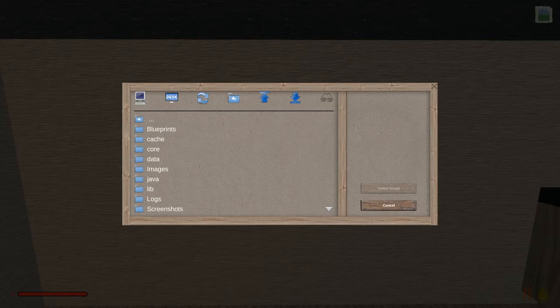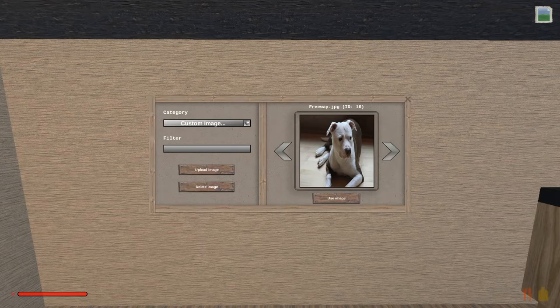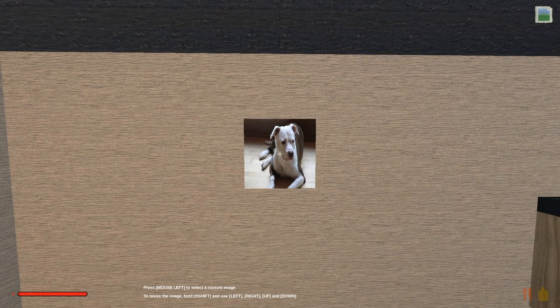For me it defaulted right to my Rising World folder, so I dropped an image into the images folder. The picture I'm going to use is actually my dog Freeway — he's a pit bull that I found, you guessed it, on the freeway, so he was named accordingly. He is an absolute sweetheart. Now we have our image up on the wall that we can play around with.